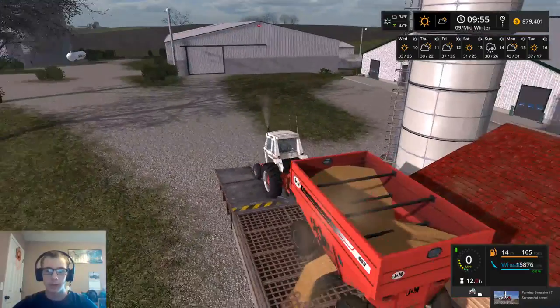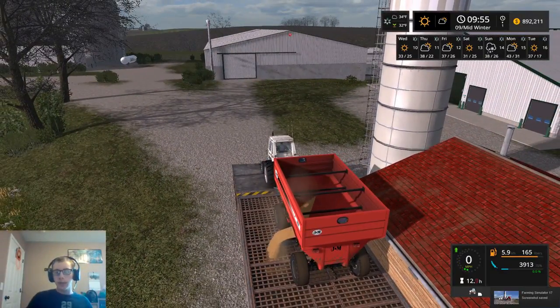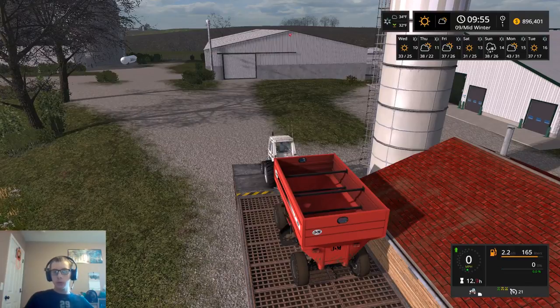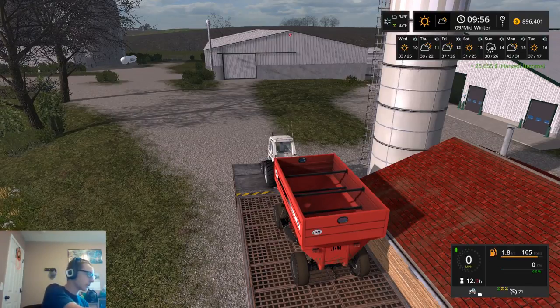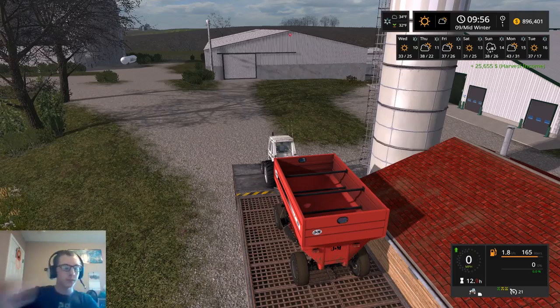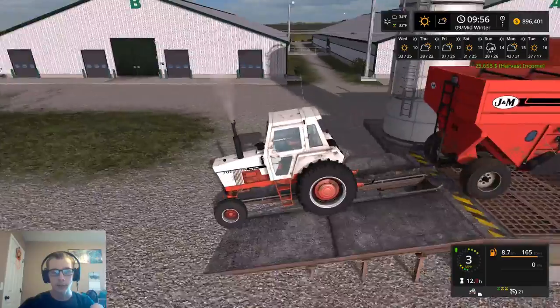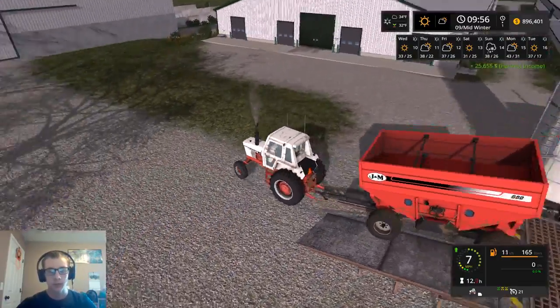We'll just kind of see how it goes. Let's see what we get from this load - that was $25,655. Our price is now $978, so it did actually drop - it dropped about $100 or so.